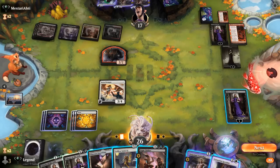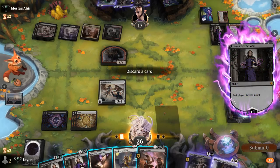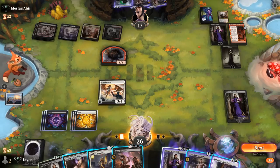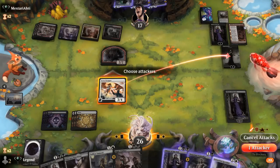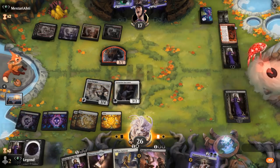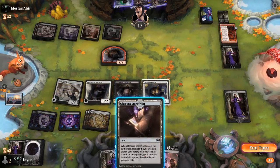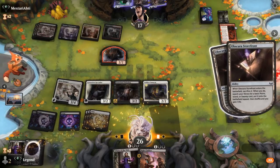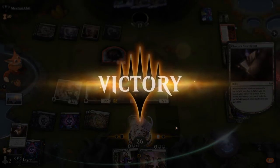Liliana can probably plus, discarding another Liliana. The opponent is topdeck mode. The question is whether we keep a land in hand for the opposing Liliana, but we're probably fine to play it out. Our opponent scoops — too much value from our Paragon. On to the next one.